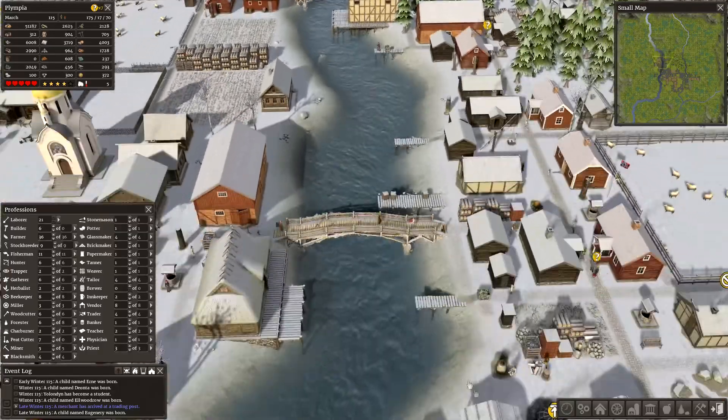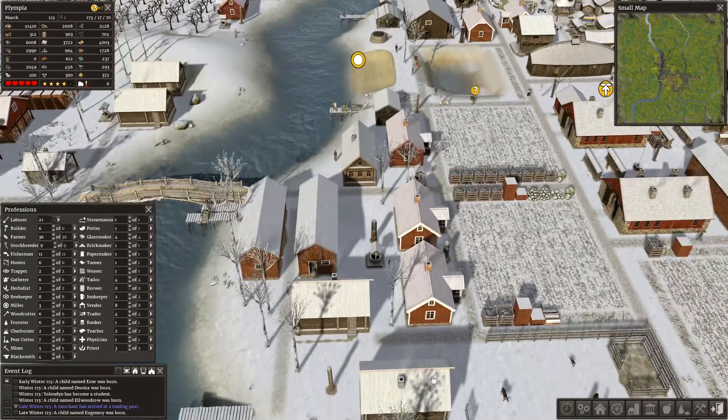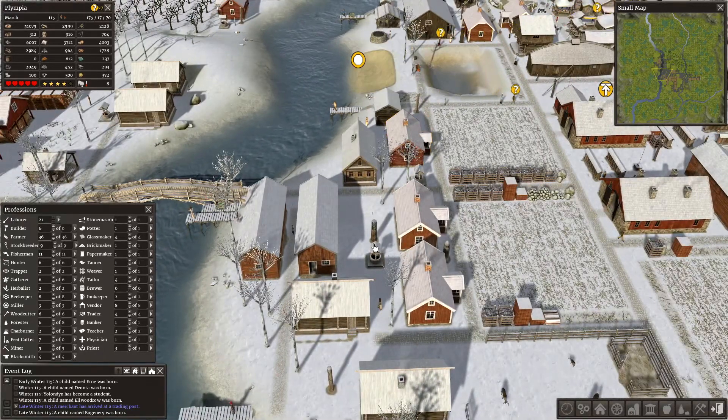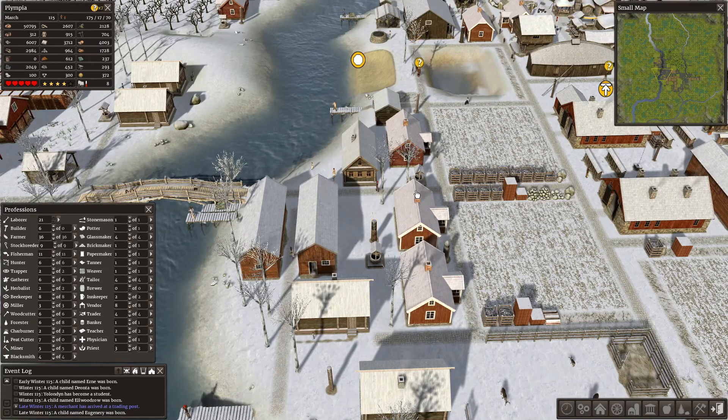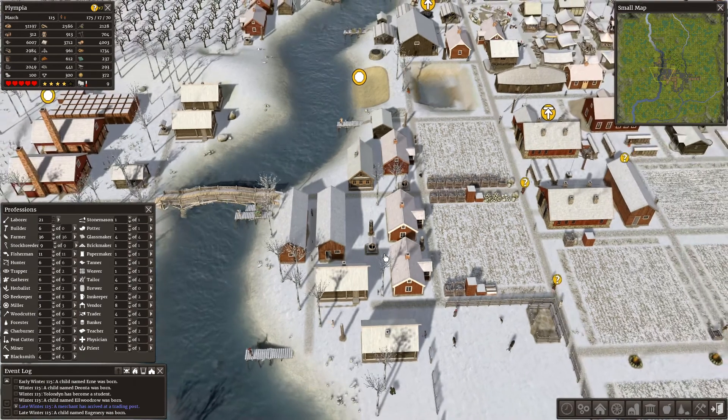My effort with wells and saunas — even though people said that the people in the red houses don't need saunas — they do seem to like them, and the idols as well. So they've got wells, saunas, idols, everything. That seems to be working.